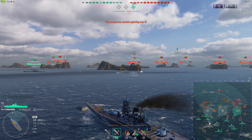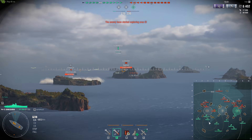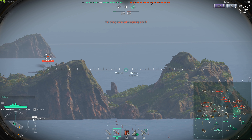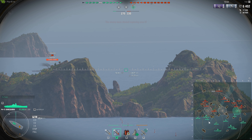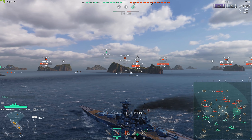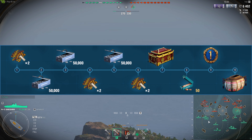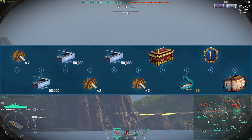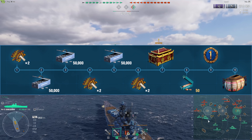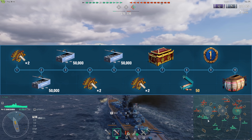Daily shipments: during update 10.0, enter the game between January 20th and February 3rd inclusive to start getting valuable rewards via the daily shipments section. You can get a total of 10 rewards through the 14 days the shipments are available — meaning you can skip 4 days out of the 2 weeks and still claim all the valuable rewards. Rewards include camouflages, 50,000 credits, a Lunar New Year container, 50 doubloons, a day of Premium Time, and another event container.